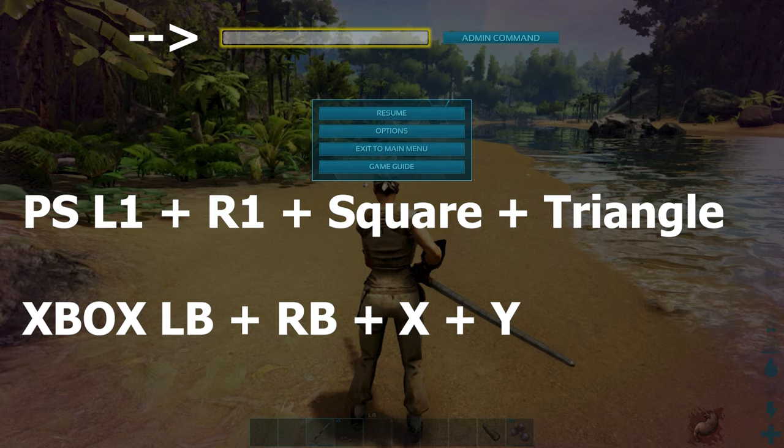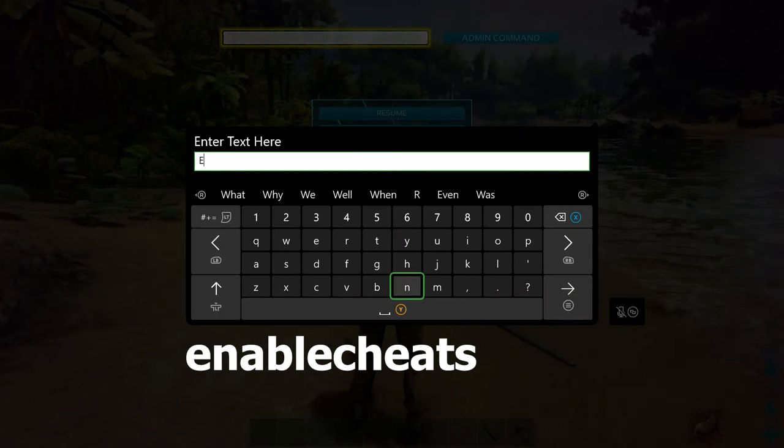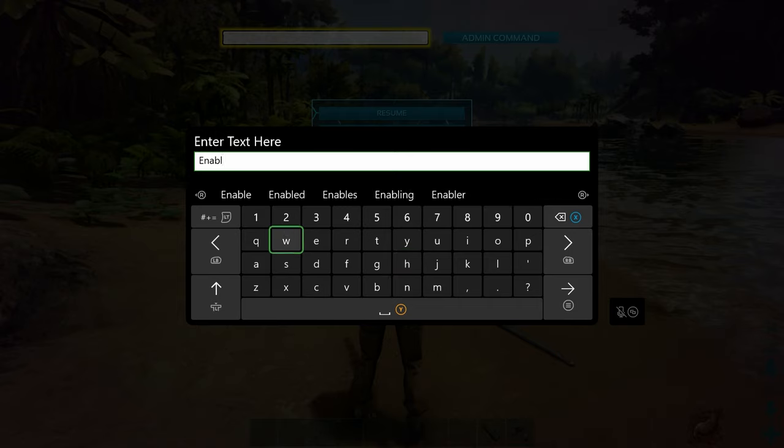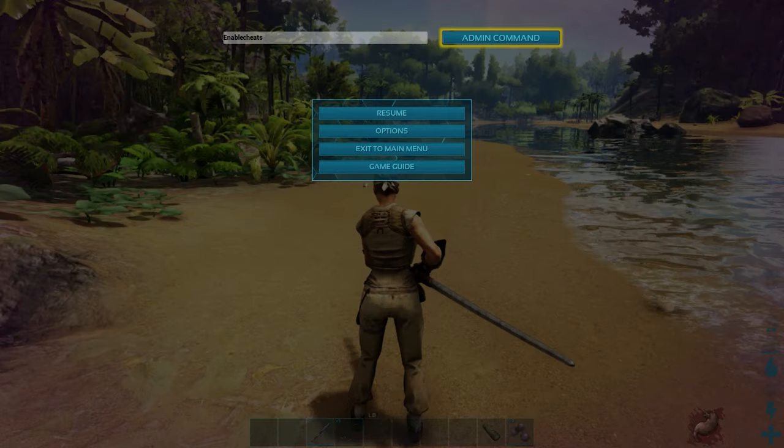If you've never done this before, you're going to need to type in 'enablecheats' — that's all one word. Once you get it typed in, you'll need to go over and hit the little admin command button there, and then you're ready to enter your command.